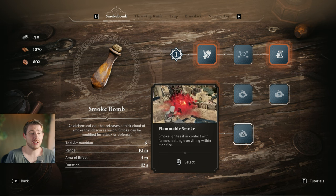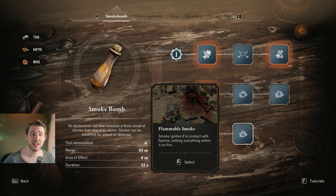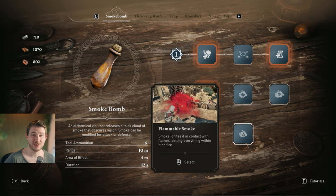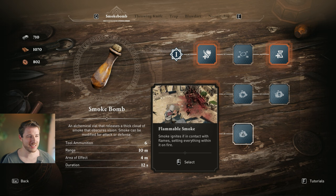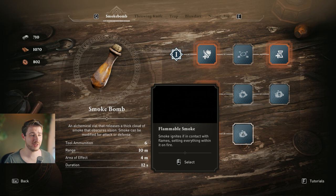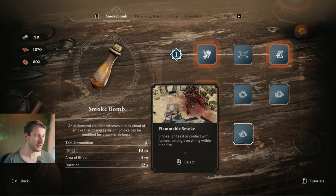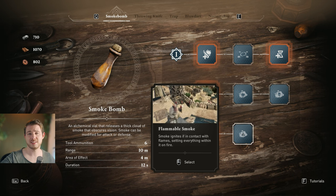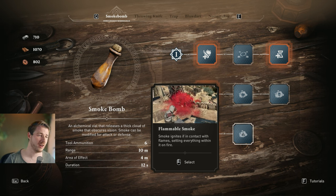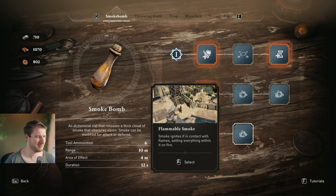Flammable Smoke just ignites the smoke and it's gone — it's like the Valhalla smoke upgrade, totally worthless. Don't get it. The damage is not good; you need two smoke bombs just to kill a normal guard, and that doesn't make sense when you could place one smoke bomb and assassinate three targets in that same time for a guaranteed three kills.